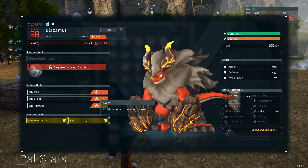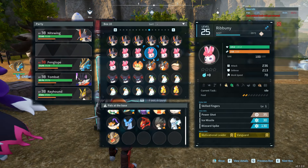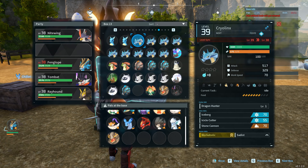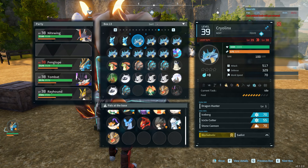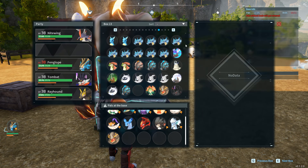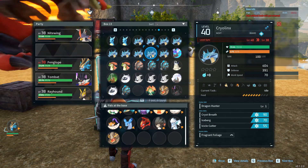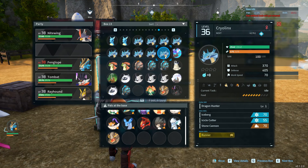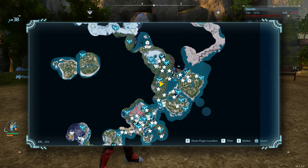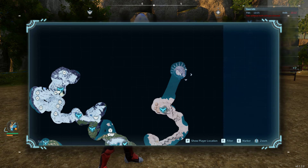We start breeding for Suzugu since that is my favorite pal, but this can be applied to any pal in the game. First thing to prep are the parents for breeding. In my case for Suzugu, it's a Cryolinks and a Blazemoth. For those wondering where to find them, Cryolinks can be found on the upper left corner of the map and Blazemoth on the upper right corner in site number 3 Sanctuary.